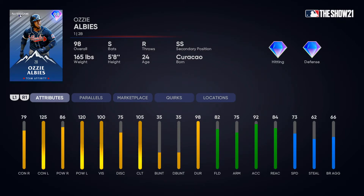Second base: Ozzie Albies. He always has better splits versus lefties — more power, more contact — but he is a switch hitter, so he should be decently okay versus a righty. 79 contact versus righties with 86 power isn't top-tier for a 98 overall, but put him against a lefty and it's worth it. 82 fielding at second base is not too bad. I wasn't 100% sure about this one but we're going to try him out.